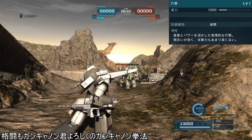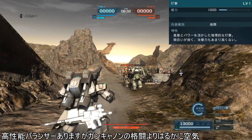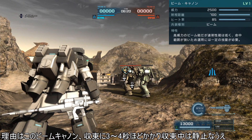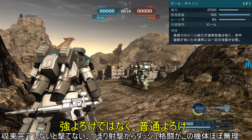ノンチャでよろけなし、チャージでよろけあり、威力高いし追撃兵装としては優秀。格闘もガンキャノンくんよろしくのガンキャノン剣法。高性能バランサーありますがガンキャノンの格闘よりはるかに空気。理由はこのビームキャノン収束に3〜4秒ほどかかり、収束中は静止な上、収束完了しないと撃てない。つまり射撃からダッシュ格闘がこの機体ほぼ無理。